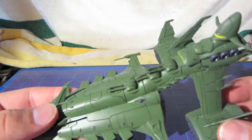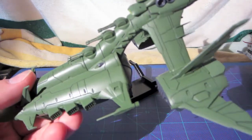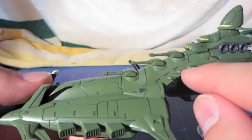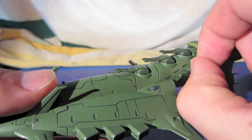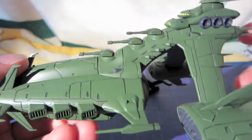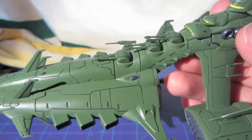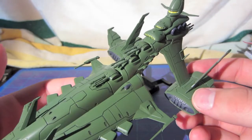The model has six points of articulation, and then there are six more hidden ones — these little pieces right here all articulate, believe it or not. I have no idea what their purpose is or what they serve in the show, because the Valkyrie does not make much of an appearance on the show for very long in the beginning, but hopefully we'll see more of it later on.